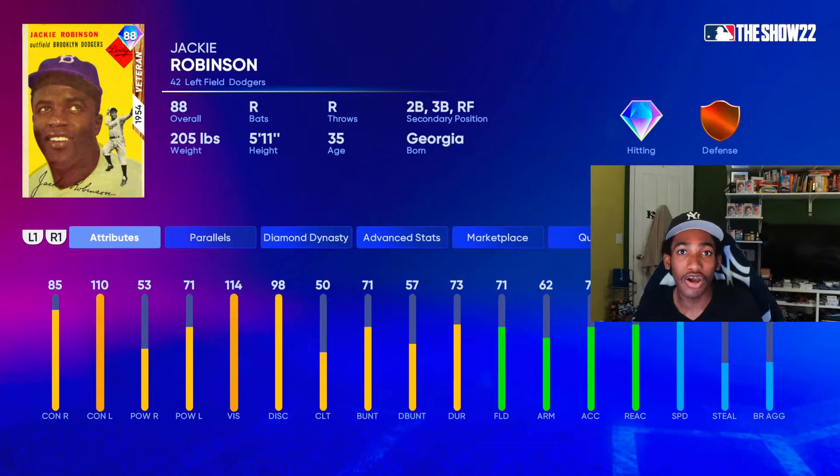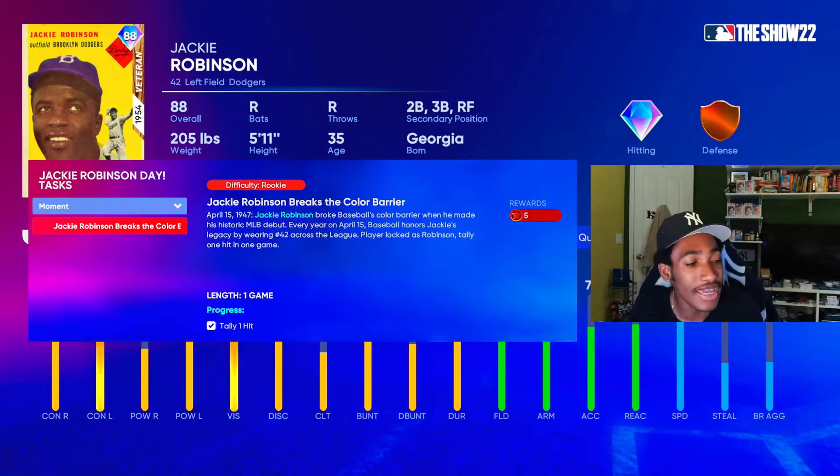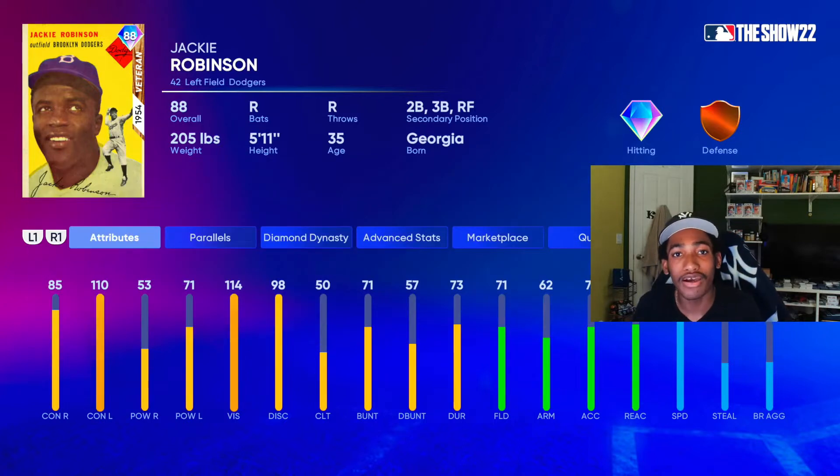As you can see from the title, we are going to be debuting the 88 overall Jackie Robinson. I think this card is pretty solid — you can get him literally by just getting a base hit. And you get a guy with 85 contact versus righties, 110 contact versus lefties, 3 power versus righties, and 71 power versus lefties. Not bad at all.